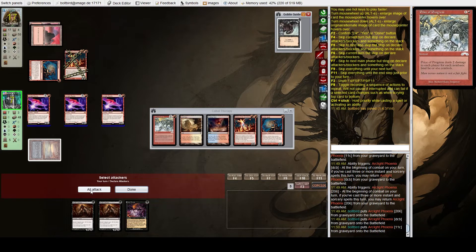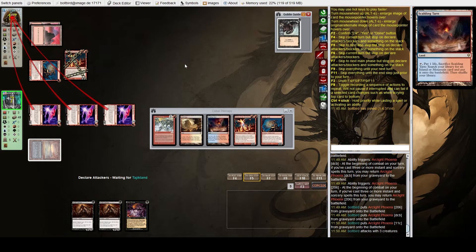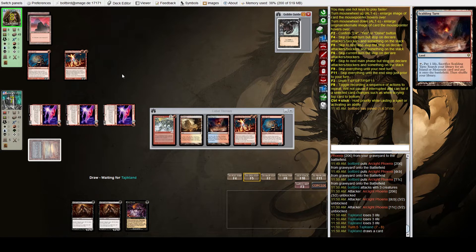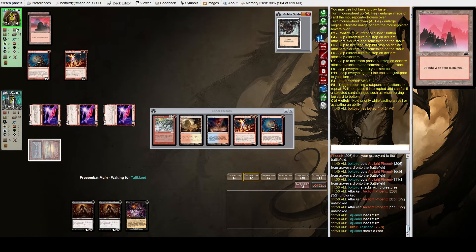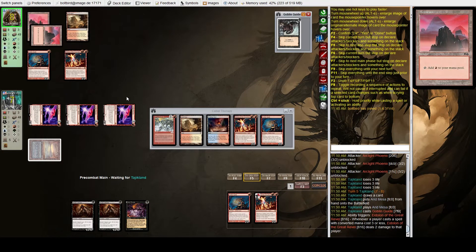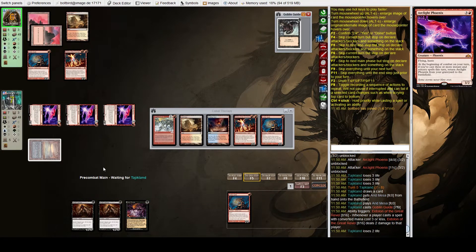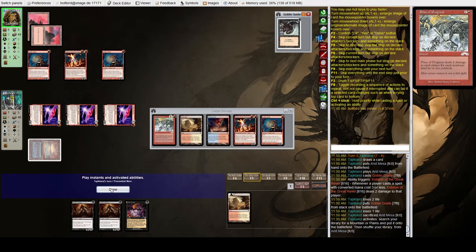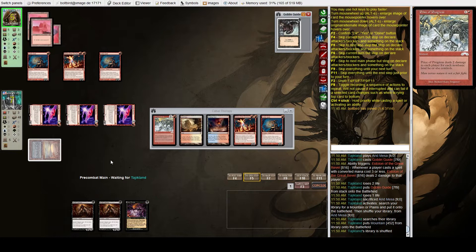By playing to my outs I mean playing everything I have in hand that I can possibly play. Being able to beat Burn on the play is definitely nothing to scoff at, but if we lose it's totally understandable — they drew two unknown cards and one needs to be a bolt effect. Oh wait — they can Goblin Guide and then Price of Progress. I guess that was a total misplay.